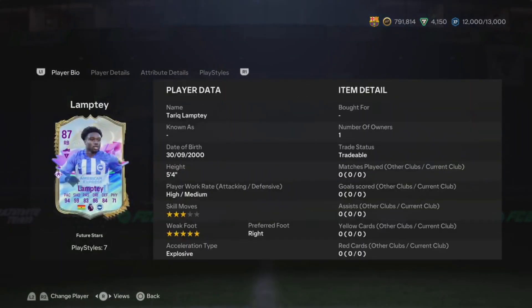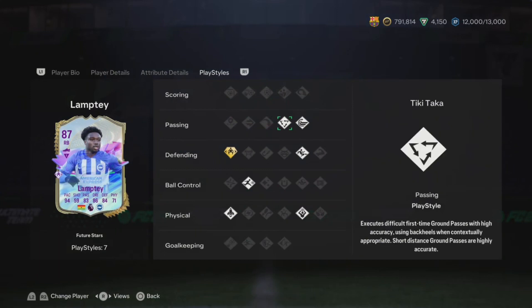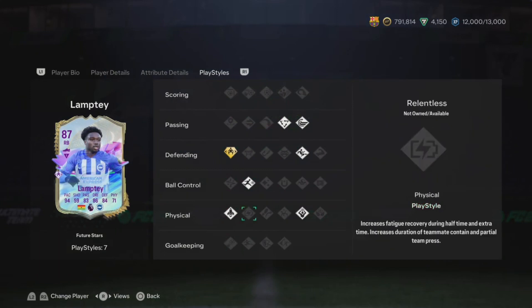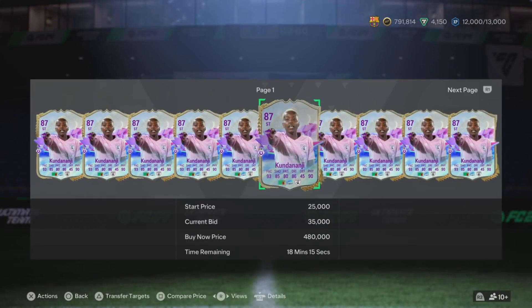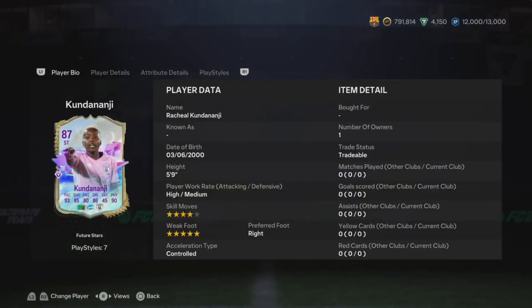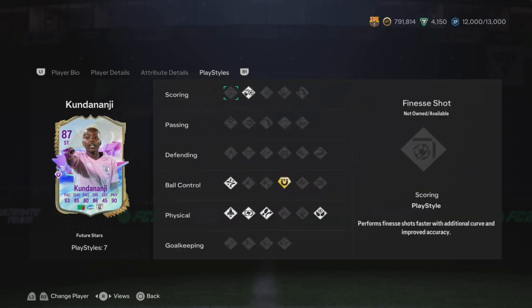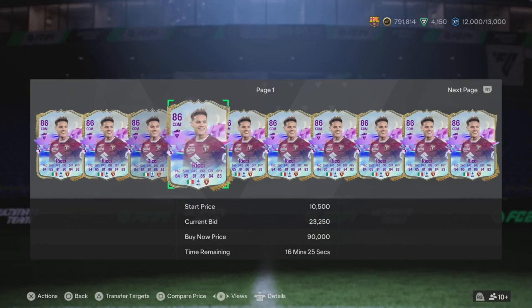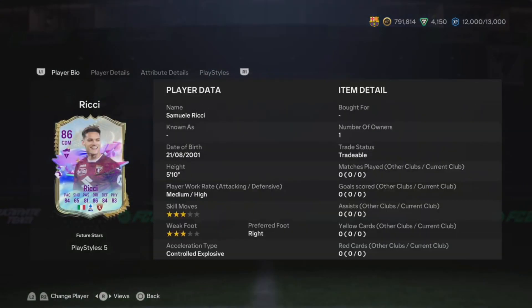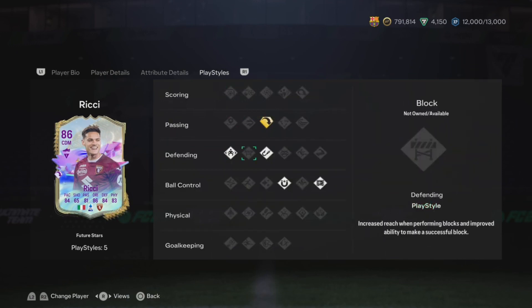Apart from the SBC, they did a mini release — they released a few cards. First off is Lamptey. A lot of people are saying he was good, apart from the height, but he got solid stats. Next one is a women's player. She got good physical and good pace as well, so you could put a finisher chemistry style on her — she'd be straight. She got about six play styles. The third player is Ricey. If you got a starter team and you're trying to build it out, you could put them in the squad — well-rounded stats with about five play styles.